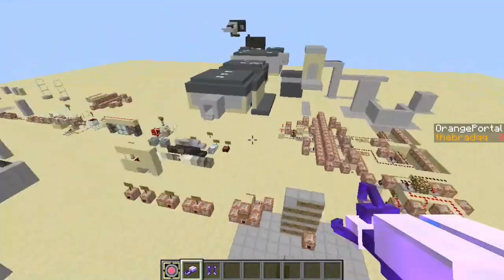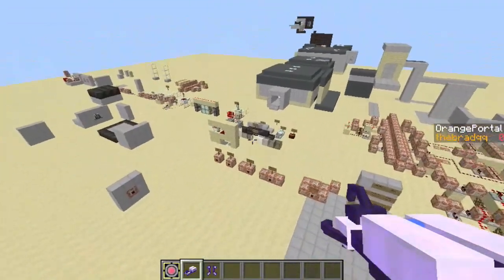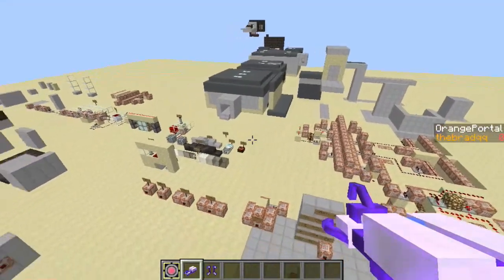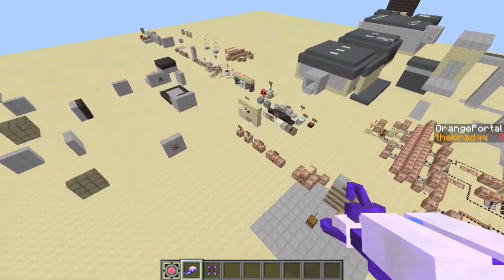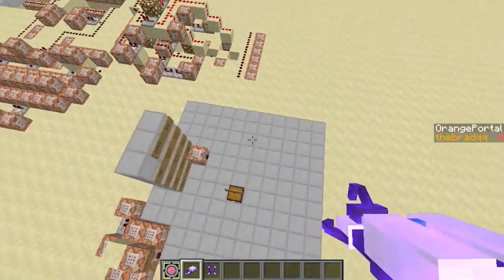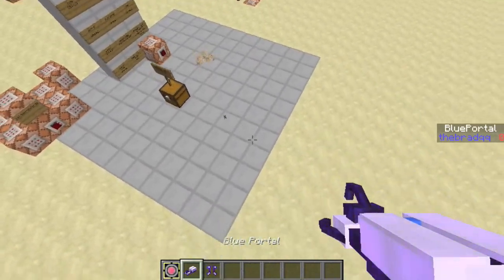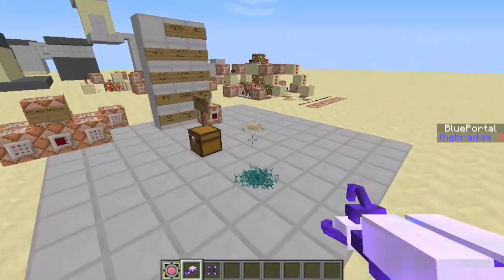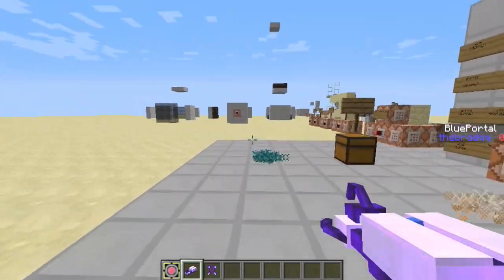First, you can see that the Portal Gun is 3D. I'm using the model from the Precisely Portal texture pack — I'll put a link to that in the description. I also switched the entity used for the portals from Wither Skulls to Armor Stands, heeding the call of Adradorc55.